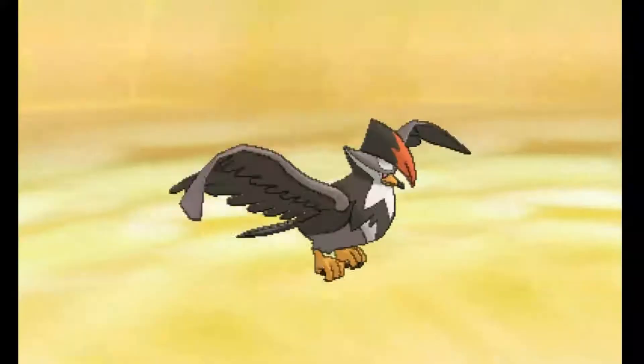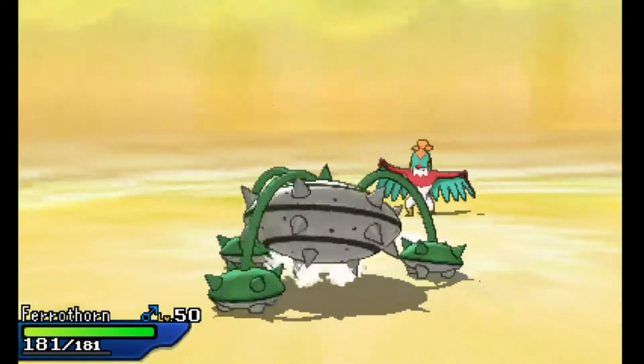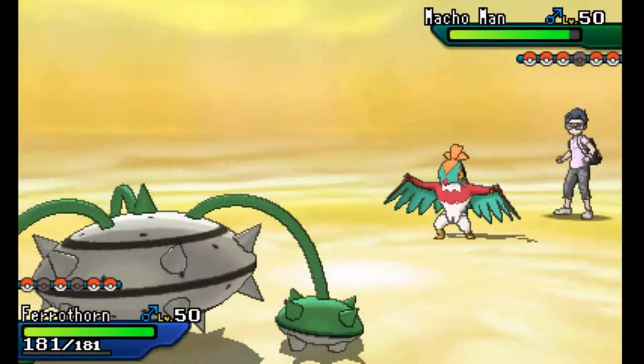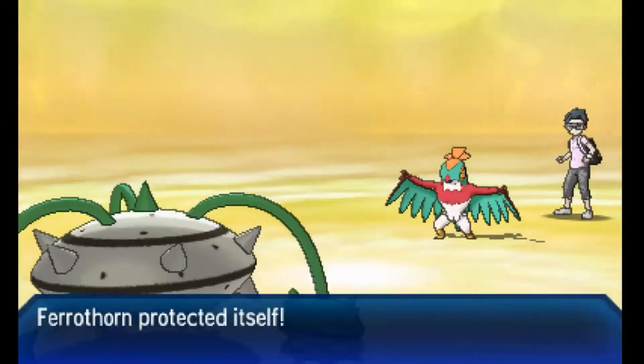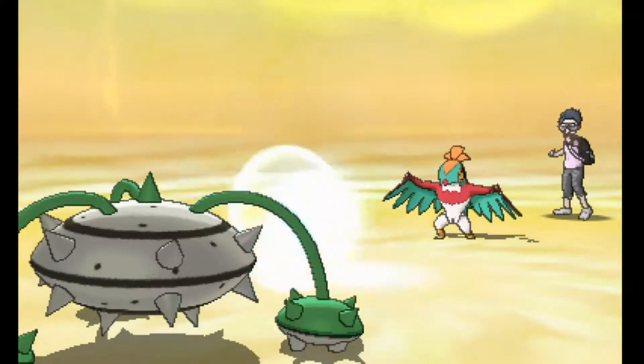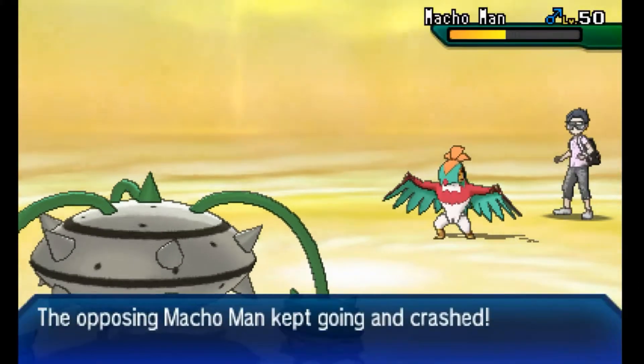I'm going to go into my Scarfed Staraptor, but it's not going to outspeed this thing — the unburdened Hawlucha will outspeed it. So here I'm going to go into my Ferrothorn, hoping to bait my opponent into going for a High Jump Kick. I will Protect this turn. And it works out.